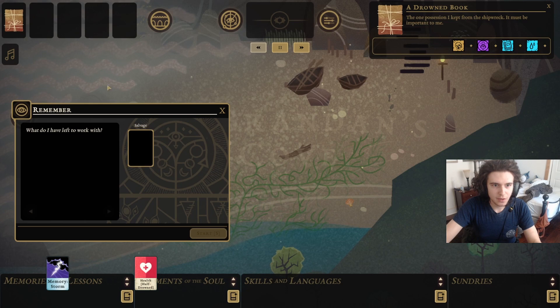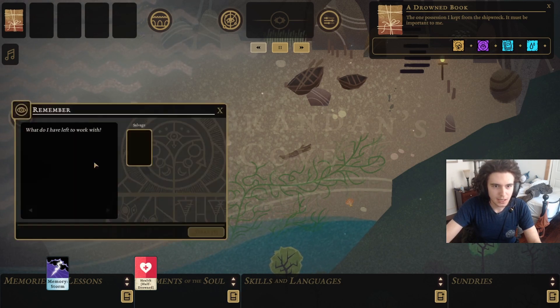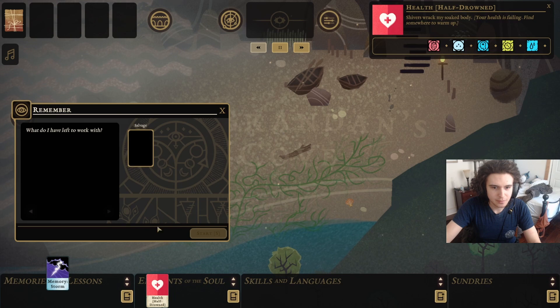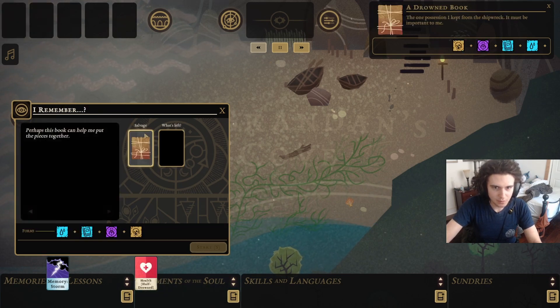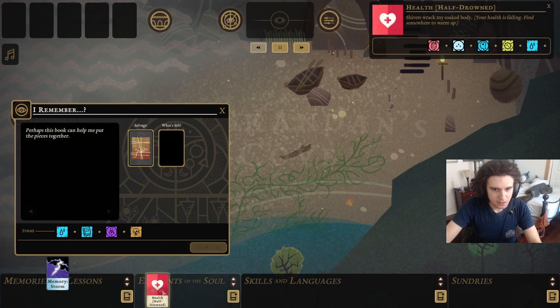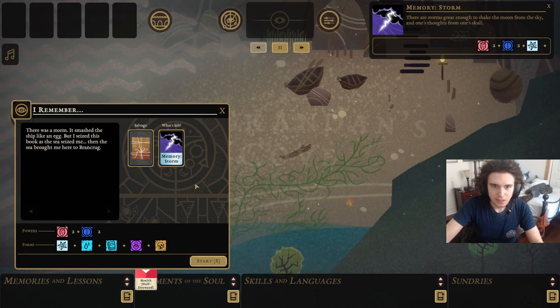Also, a quick tip: if you have a window up like this and you want to do an action associated with it, click it. There are a few things I can insert that are highlighted. I can right-click on stuff to get in there, but right-click it again — it won't necessarily come out in the right place. Right-click the book. Look — perhaps this book can help me put the pieces together.